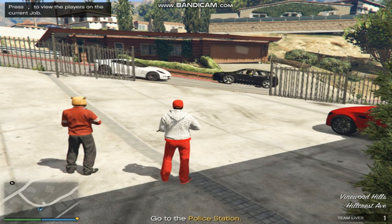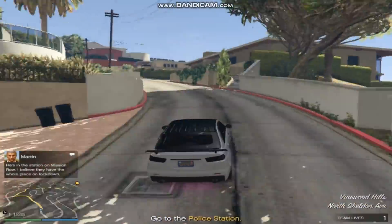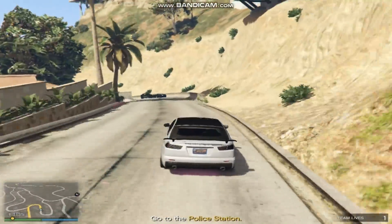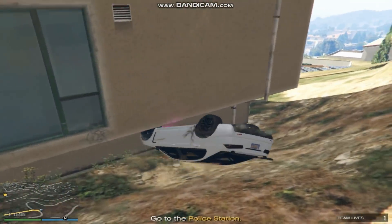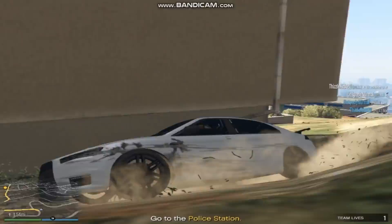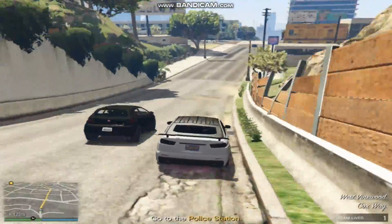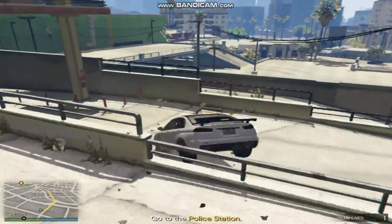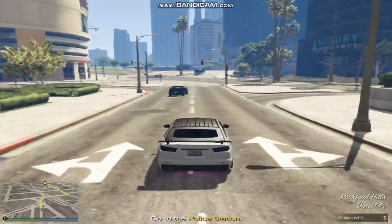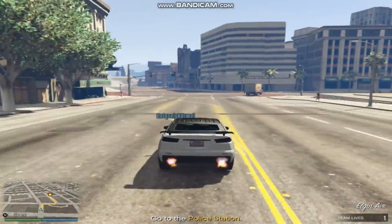Alright, so first things first, it's going to say go to the police station. So whatever car you guys want to take, just go to the police station — this is a very easy mission to do. I'm going to go ahead and fast forward this whole gameplay so that way you guys don't have to watch the whole thing, because if not this video would be like 15 minutes long.